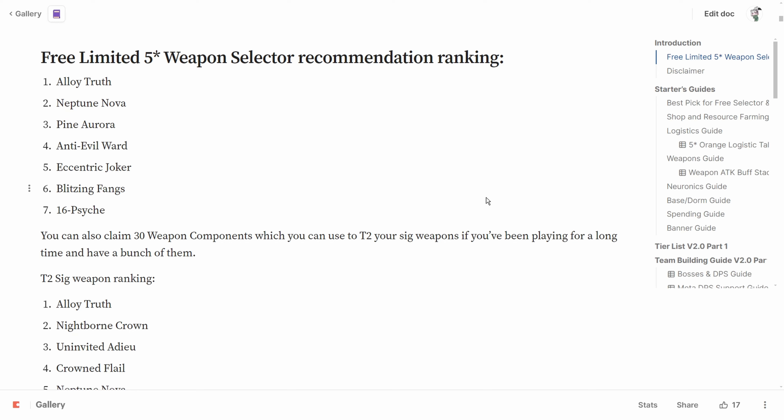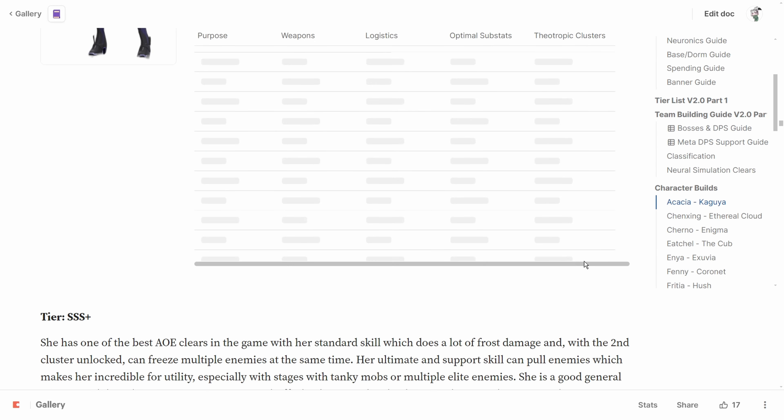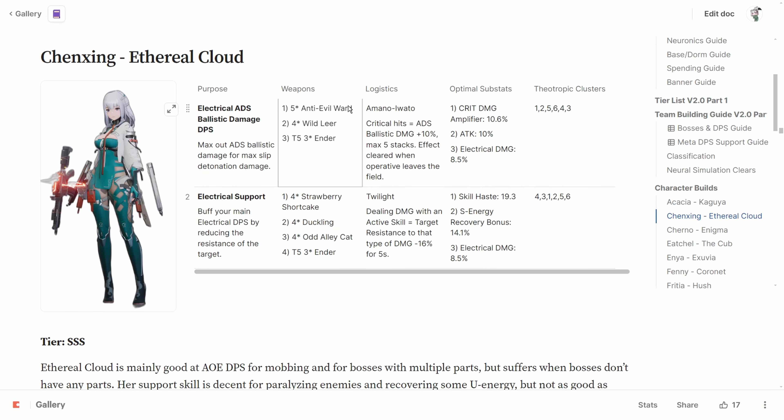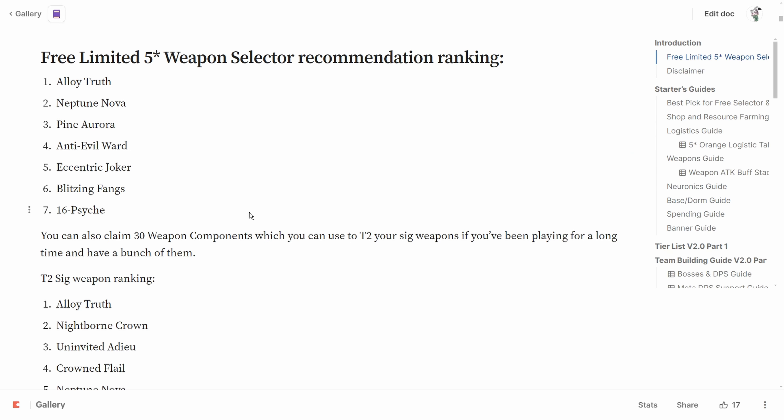The fourth priority is Anti Able Ward, the signature weapon for Chen Xing. She's kind of losing her place in the meta and going down the tier list, but it's still the second best DPS weapon out of these choices.